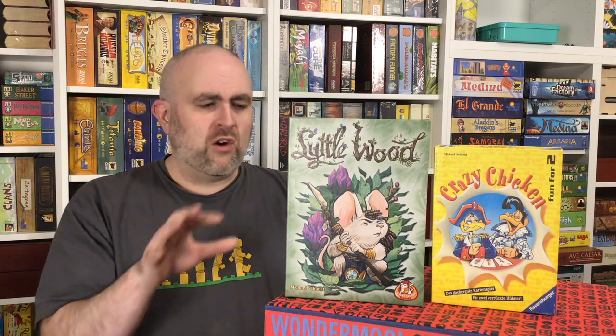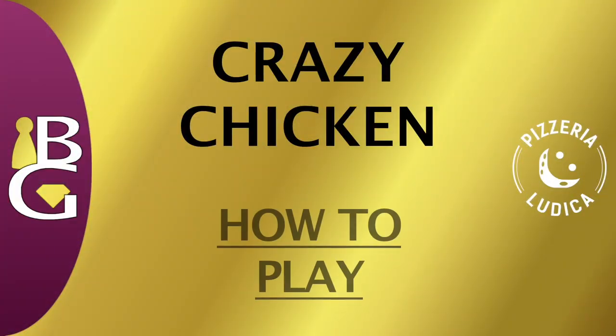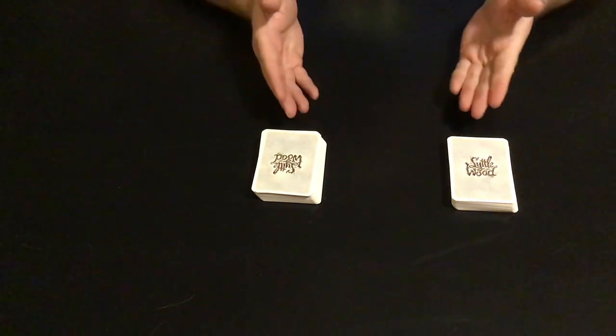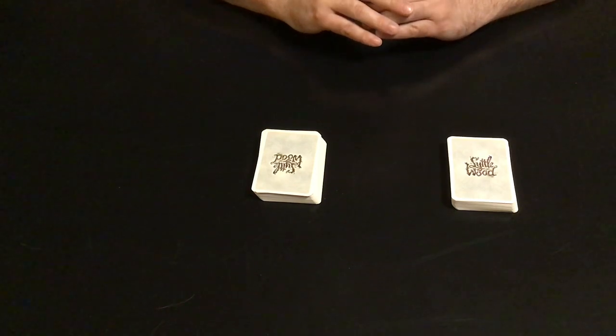For the whole set I'm going to use Littlewood's cards, since this is the edition you're more likely to find. So let's get started. First, I'm going to teach you how to play Crazy Chicken. I'm going to use the Littlewood components, but teach you the rules from the original Ravensburger edition of Crazy Chicken, which came out in the early 2000s as a two-player-only game.